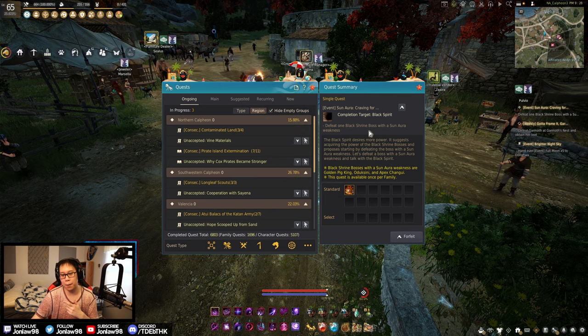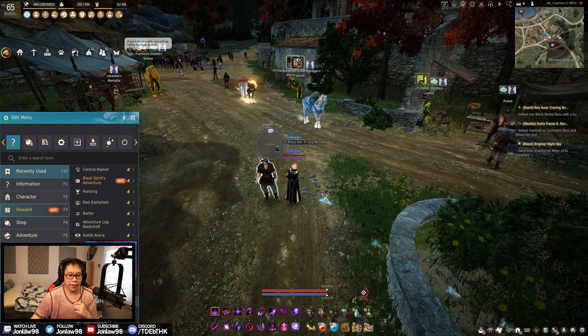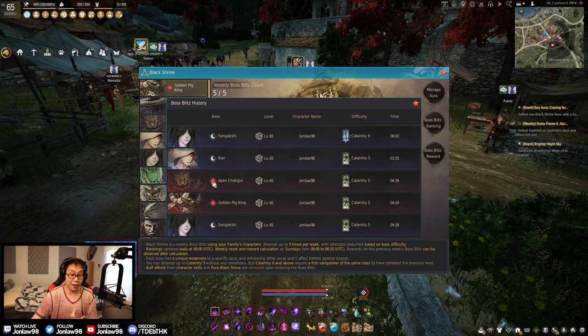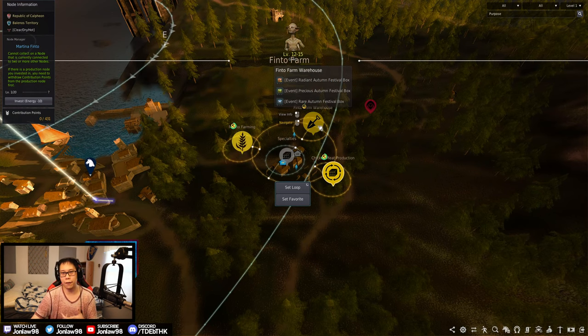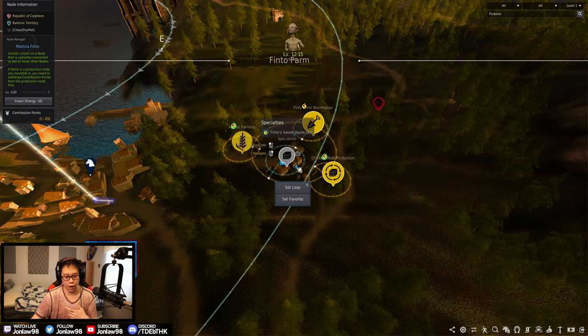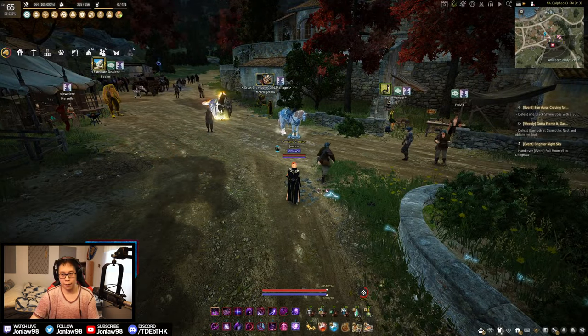One of the events is completing a boss with a sun aura, which I wish we knew about in advance — I already did my bosses, but luckily I did one with a sun so we just have to do a repeat. Also, if you are in NA or EU, make sure to get this excavation note. It's an event — you talk to the NPC over here and unlock the warehouse and they give you boxes, so make sure to do that.